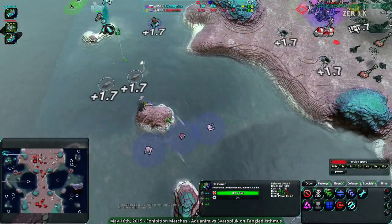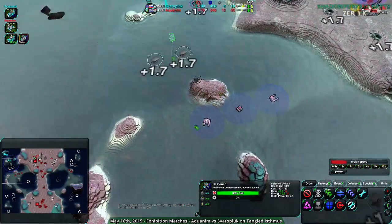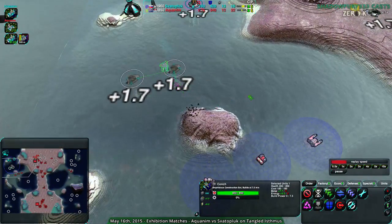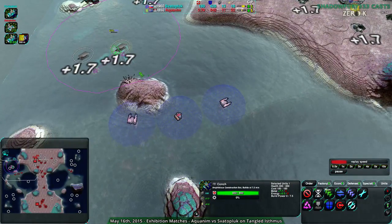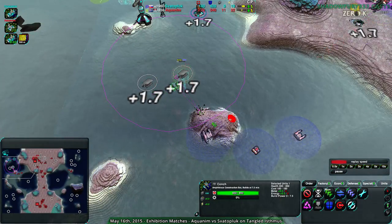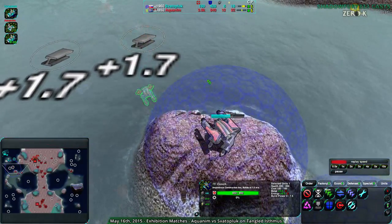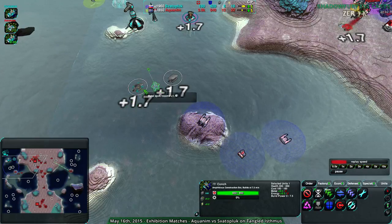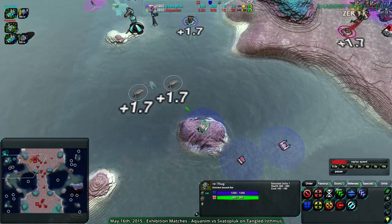I can see why they went for a Stinger — they wanted to keep the Thugs from destroying these metal extractors again, because losing Metal Extractors to Thugs is not something either player wanted. But the Thug can attack just out of range of the Stinger — this Metal Extractor might still be threatened. With 30 seconds left before Aquanim's Amphib Plant is done, Aquanim is also running out of energy to build with, which is becoming a bit of a problem.